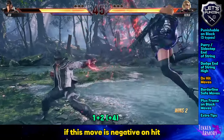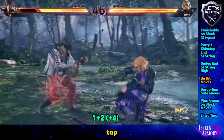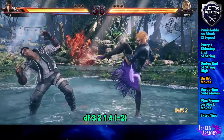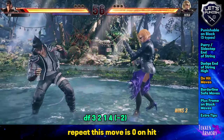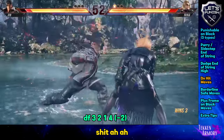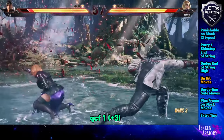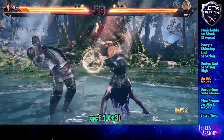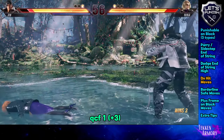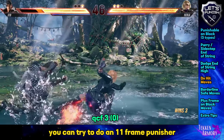This move is negative on-hit. This move is zero on-hit — you can sidestep or do a power crush. This move is zero on-hit and forced crouch; you can try to do an 11-frame punisher.